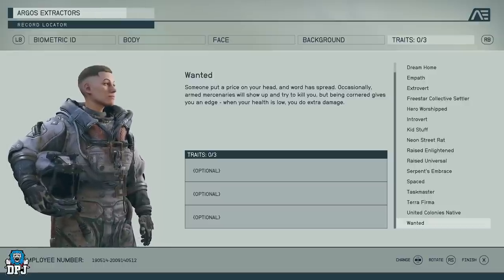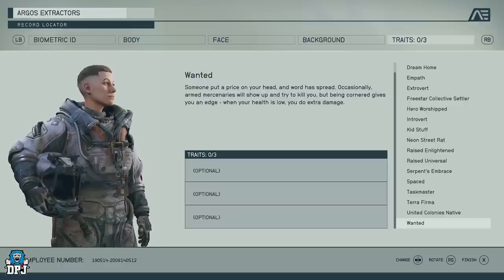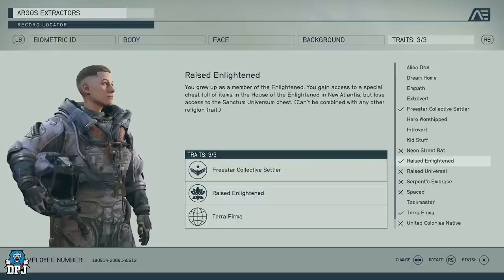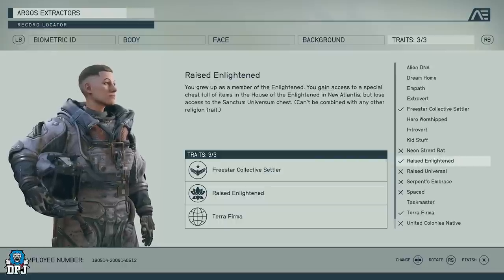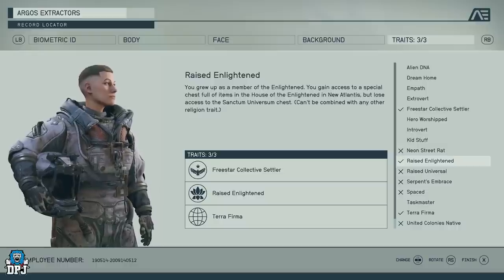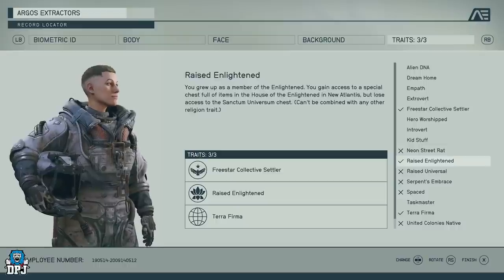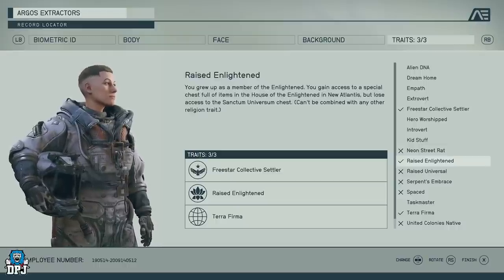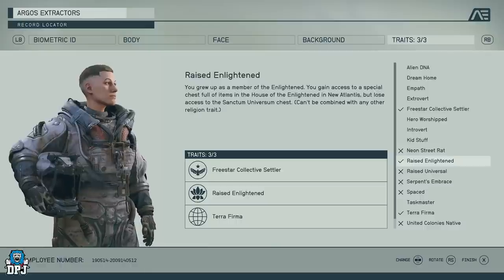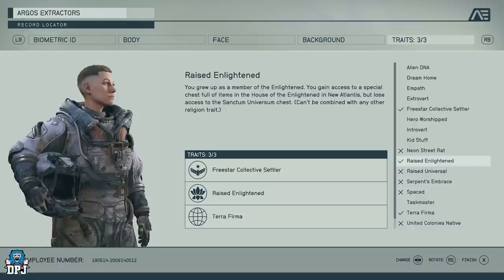United Colonies Native is like the other faction traits — you get missions, bonuses, and more loot from that specific faction. Wanted means someone put a price on your head and armed mercenaries will occasionally show up trying to kill you, but when your health is low you do extra damage. It's a trait for people who want to go all out and embrace the challenge. So my planned build is Soldier background with the Freestar Collective, Raised Enlightened, and Terra Firma traits.